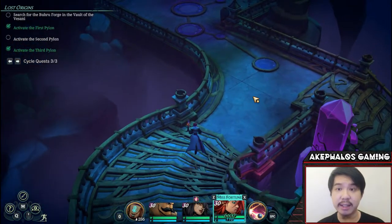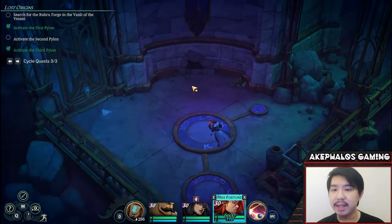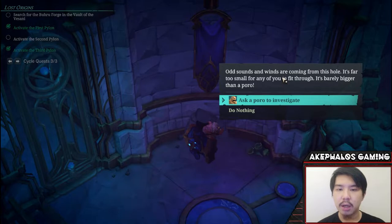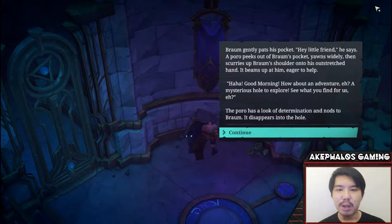Into the next area — the junction chamber is also where we might need to take a look at the next item for one of the champions. But before that happens, looks like there is a poro hole here, which I believe is where we are going to be able to get Braum's next component. Let's go ahead and do that. Odd sounds and winds are coming from this hole — it's far too small for any of you to fit through, barely bigger than a poro. Let's ask a poro to investigate. Braum gently pats his pocket — a poro peeks out, yawns widely, then scurries up Braum's shoulder onto his outstretched hand. Good morning, how about an adventure? The poro has a look of determination and disappears into the hole.